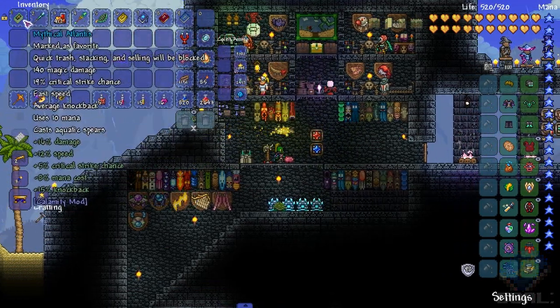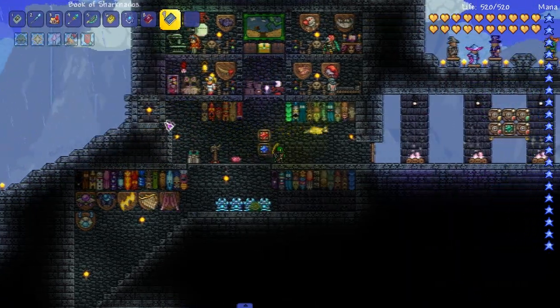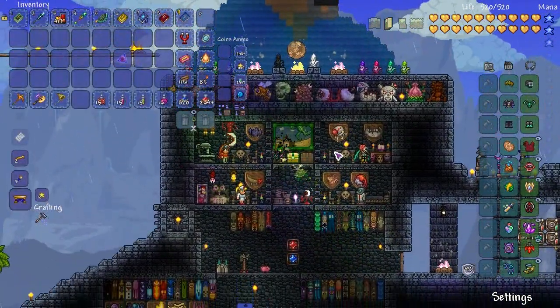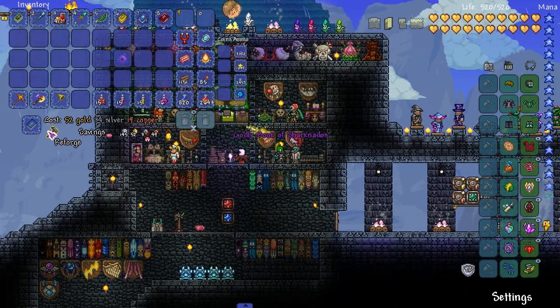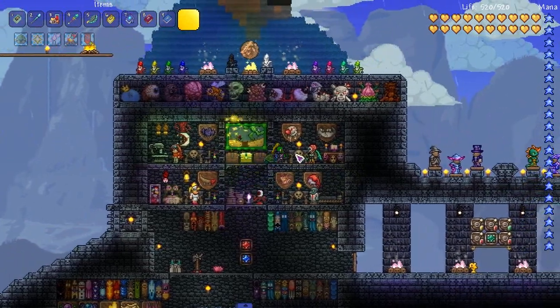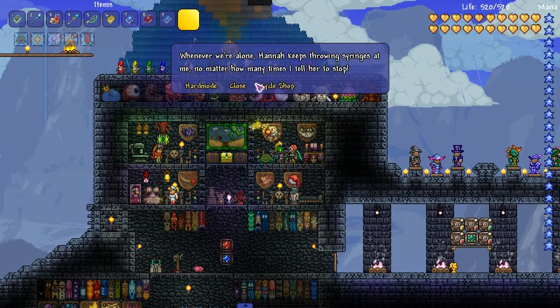Book of Sharknadoes — it's purple. That uses a lot of mana. Let's reforge it. This thing must be very strong then — it uses a lot of mana, it has to be strong.